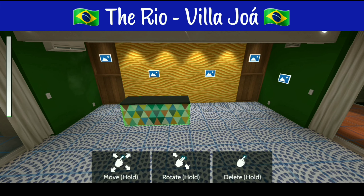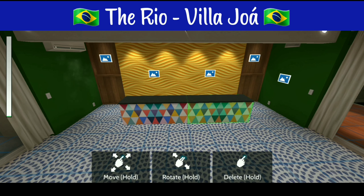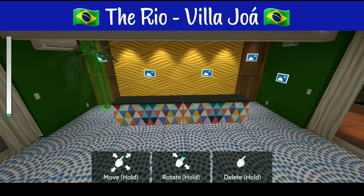Next we'll go ahead and add two bars side by side to make it a little bit longer and then we're going to go ahead and put in four palm trees, one in each corner of the room.